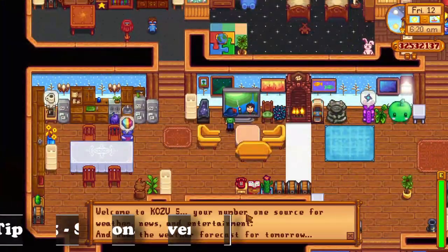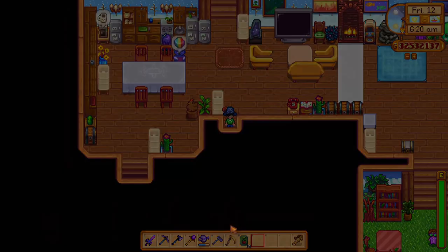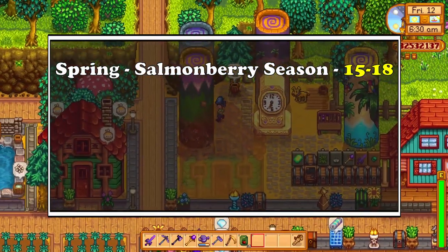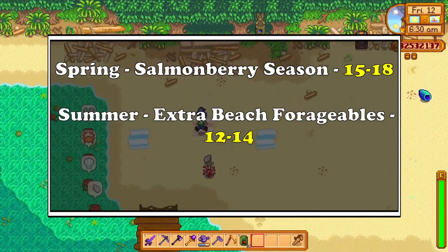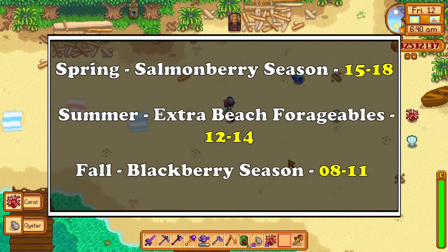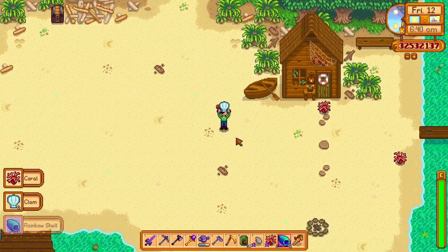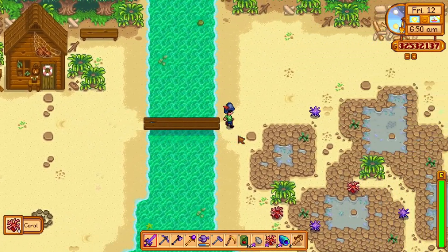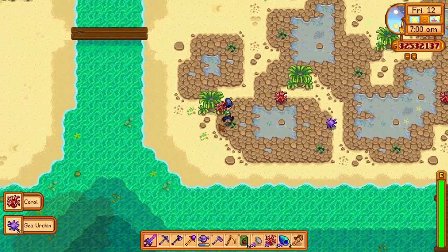The last tip is to keep an eye out for the special days in all of the seasons, excluding winter. In Spring there is a salmonberry season from the 15th to the 18th. In Summer you get extra forageables at the beach from the 12th till the 14th. And in Fall we have the blackberry season, which lasts from the 8th till the 11th. You should always keep an eye out for these, as they will be a great source of income and energy for beginner farms. Having the Gatherer profession can always boost this income as well, since you get more out of each.